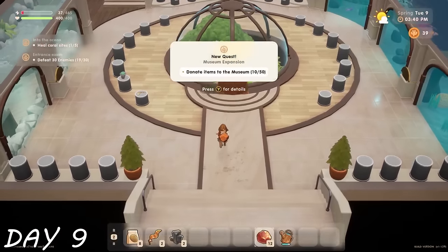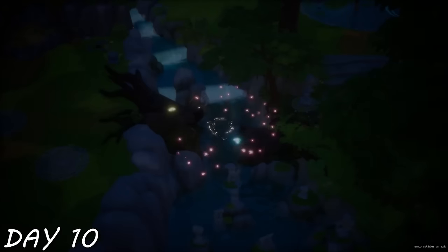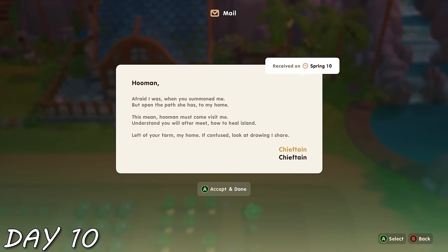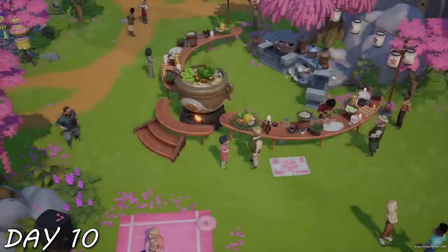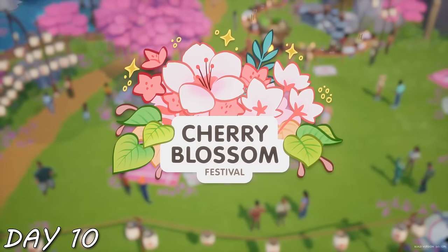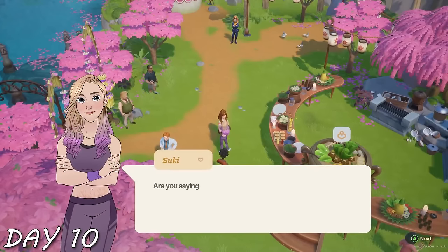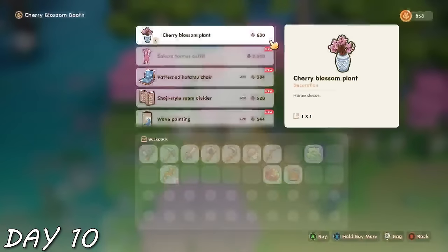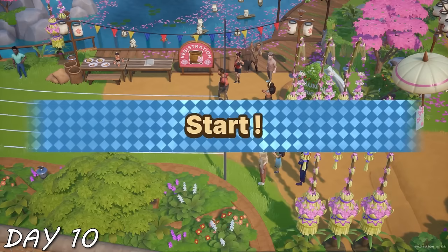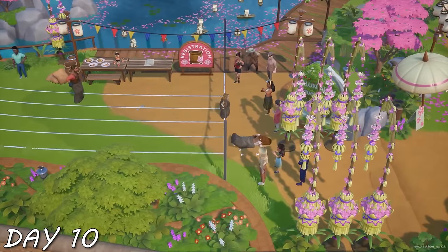The donation triggered a cutscene with backup boyfriend Scott, who fantasized about the museum being something amazing and said we're going to start a Kickstarter campaign — a nod to Coral Island itself being a Kickstarter game. I upgraded things and got my first ever heart with Mark. Day 10 started with magic and a letter from someone called Chieftain. I had skill points to spend, then headed right to the cherry blossom festival, talking to every person — which Suki called me out on.